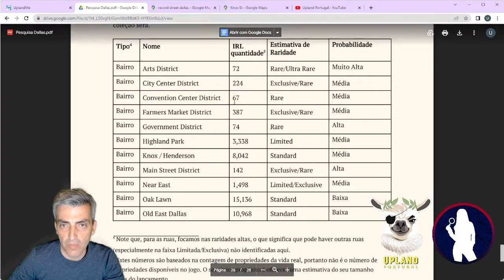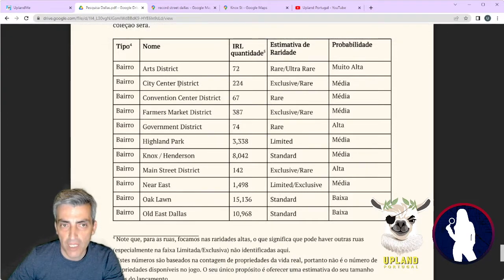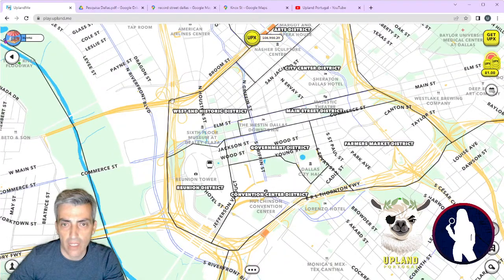The other neighborhoods can be exclusive and rare — medium probability of being a collection. Those are City Center District, Farmers Market District, and Main Street District. They are all around this area here, so you should be fine. Reunion District is also considered.